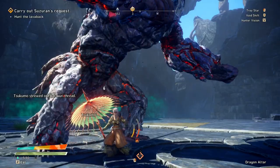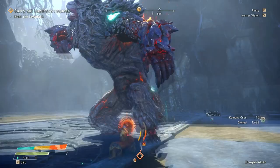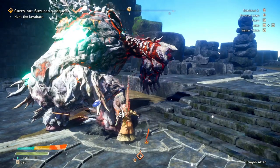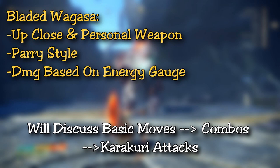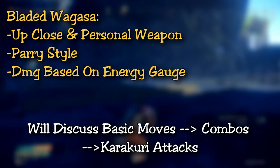So today we're going to be taking a look at the combos for the bladed wagasa. This is a super cool parry style weapon. Quite honestly, there's very few games that actually use this kind of weapon, although I do recall it in an episode of Naruto, so it's kind of cool to see in a monster hunting type game. This weapon is a pretty up close and personal weapon with a pretty heavy reliance on parrying. If you've played any of the Dark Souls games before, or just a lot of Monster Hunter Rise and you like the counter weapons, this weapon will get you feeling really excited.